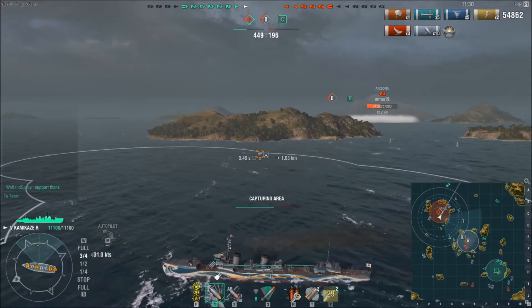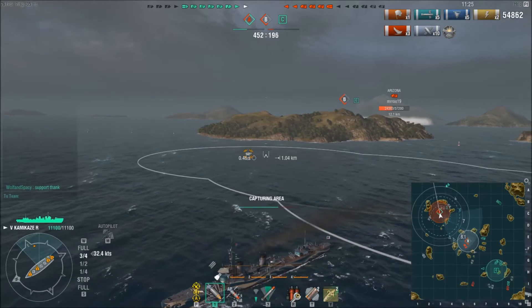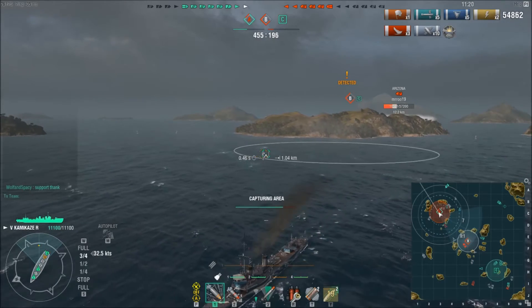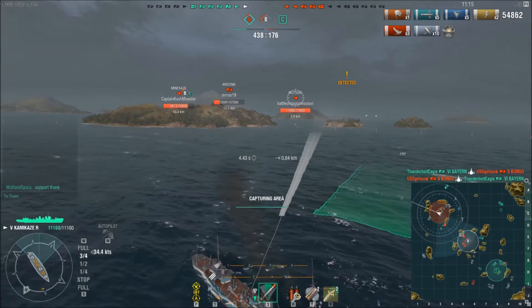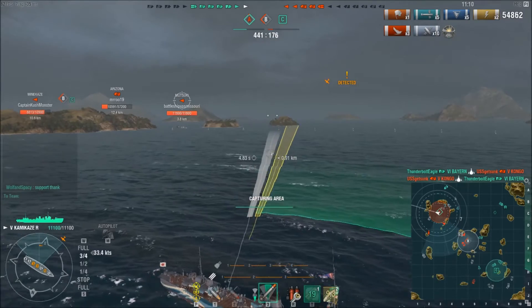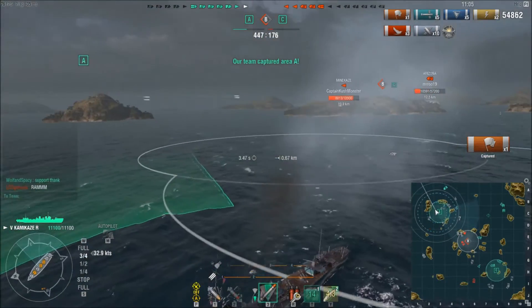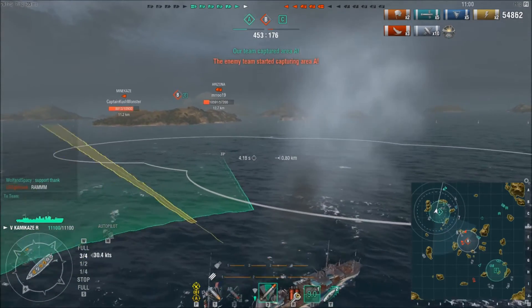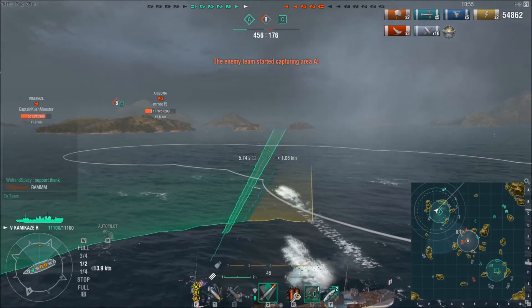There were two enemy destroyers last spotted in this area, so I'm using the smoke cloud to try to mask me from them while I get this cap. Here comes the enemy destroyer — it's going to drop torps. Luckily, he misses. Screw dropping torps. Swinging back around, drop my smoke, get this thing recapped, swing my ship around, and drop torps on where I think he's going to be. These things reload fast — use them.